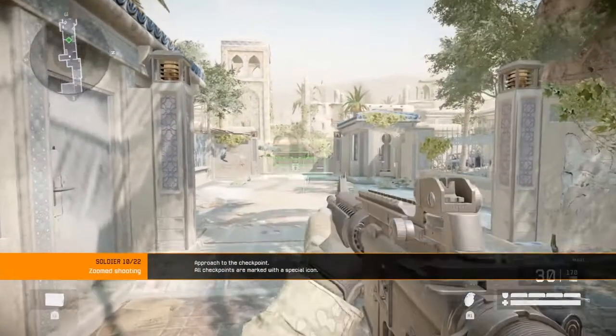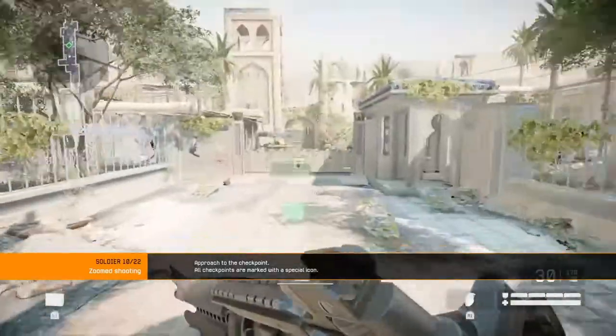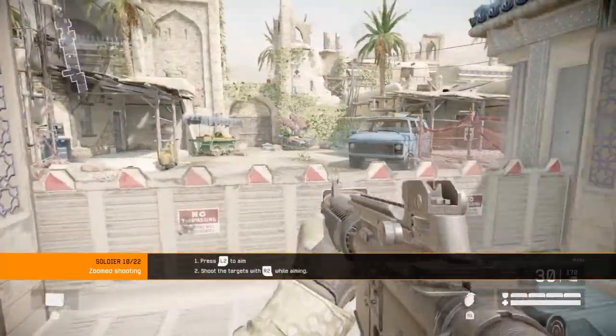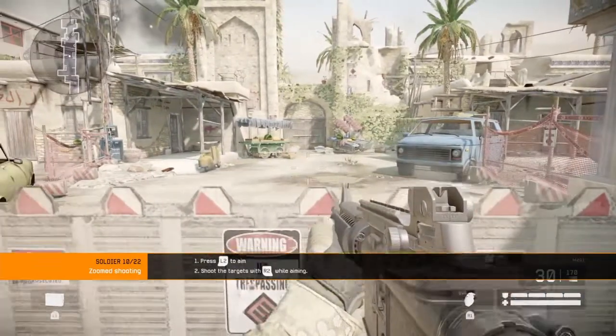Proceed to the checkpoint indicator. Aiming increases your accuracy, which will make your shots more effective. If you don't aim, don't be surprised if you miss your target.